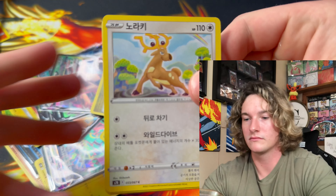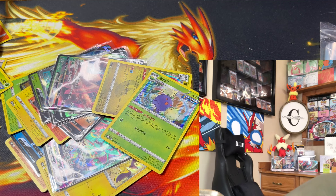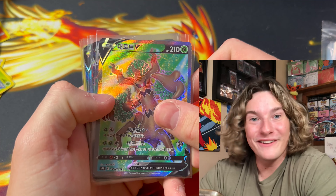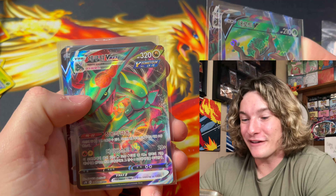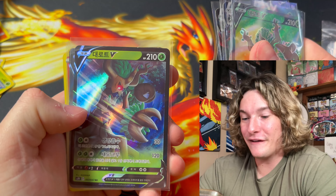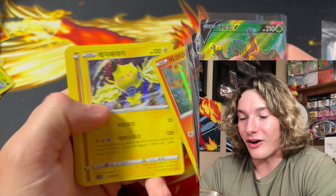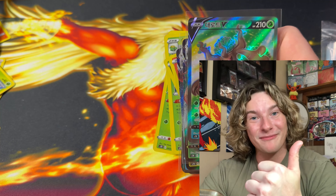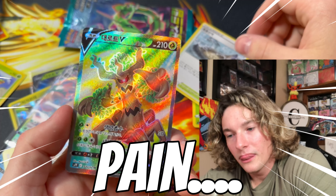One more pack left. For today's giveaway we have the full art Trevenant, the V Max Trevenant, the V Max Rayquaza, the Gyarados V, the Trevenant V, and the Rayquaza V, plus all the holos. All you gotta do to enter the giveaway is be subscribed to my channel, like this video, and drop a fat comment. I love you guys — deuces!